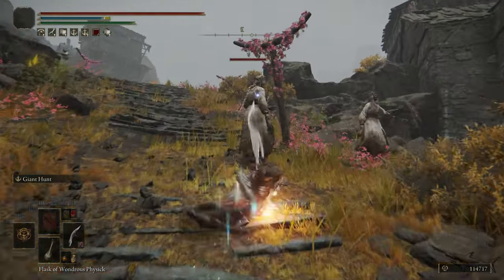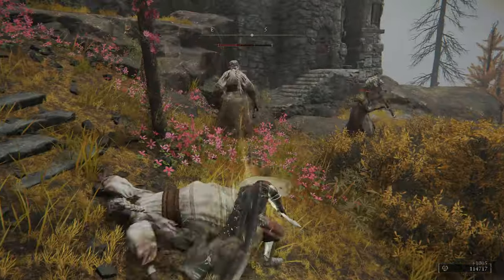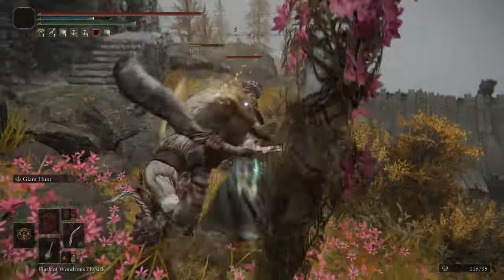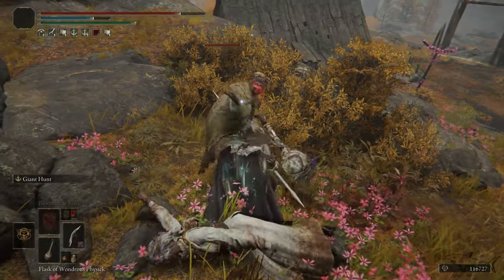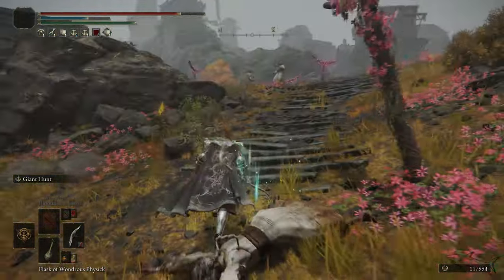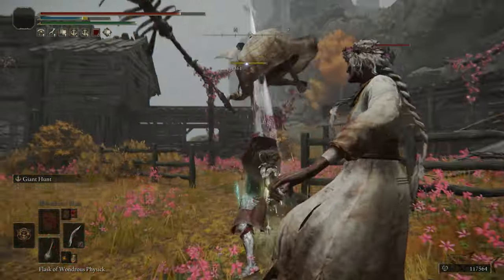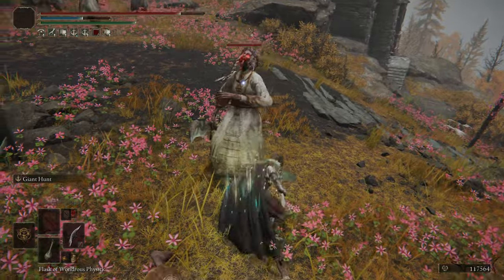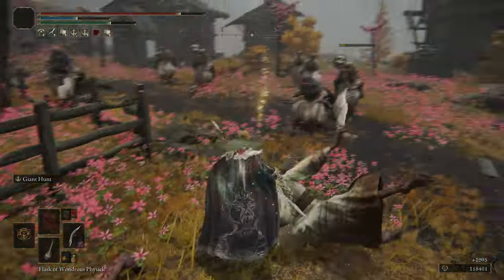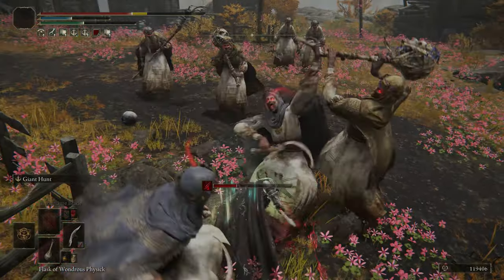Hello everyone and welcome to a new Elden Ring video. Today I have for you an Ash of War that I am very sure you're gonna love. Just look what you can do with it. This is the most unique Ash of War that you can have in this game and this will make your enemies fly. And when I tell you that, I mean they can really fly. It's fun, it's strong and it's definitely something that you'll need to hunt those big giants on the map.